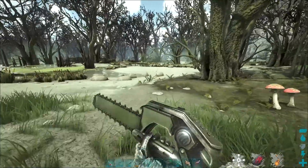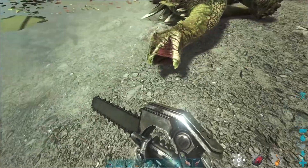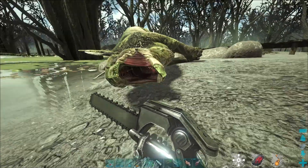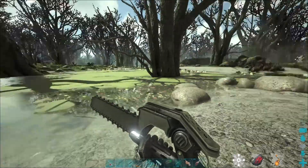You do have to be careful — the swamp biome has Sarcosuchus, Spinosaurus, and Kaprosuchus, which are dangerous. But it also has these dead, rotting animals naturally spawning in. When you harvest them with something like a chainsaw, you get hide, spoiled meat, and organic polymer.